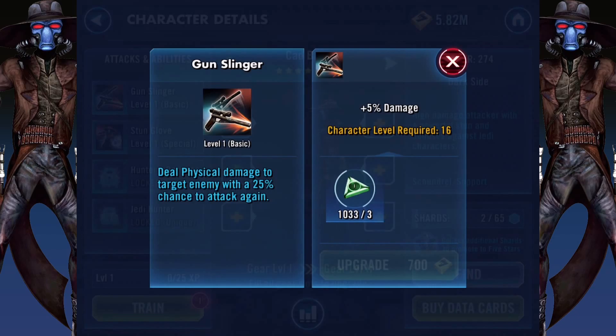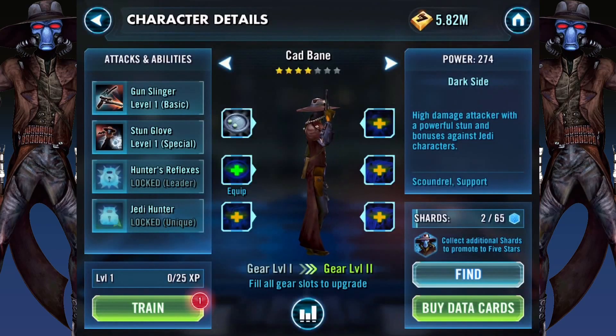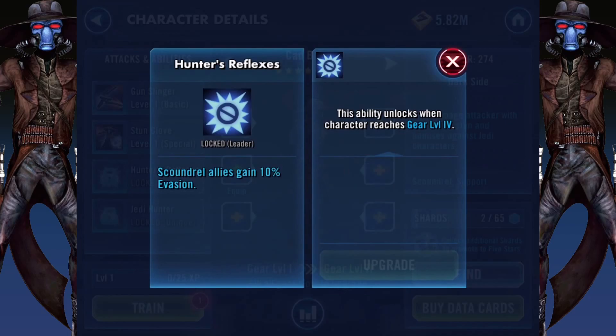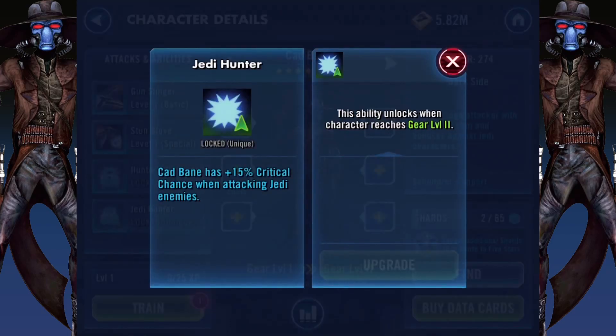He has: deal physical damage to target enemy with a 25% chance to attack again. Deal unavoidable physical damage if the target is a Jedi, and removes all of their turn meter. Scoundrel allies gain 10% evasion. And Cad Bane has 15% critical chance when attacking Jedi enemies.